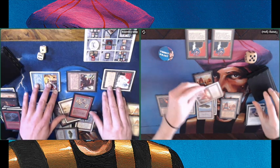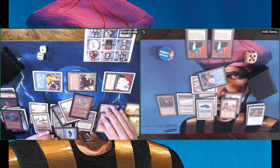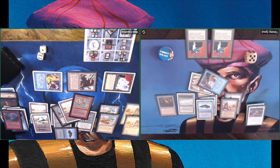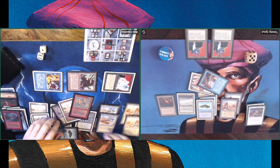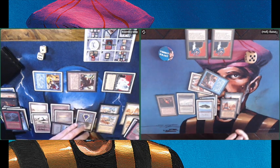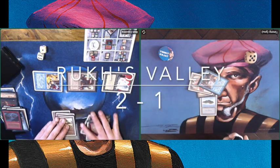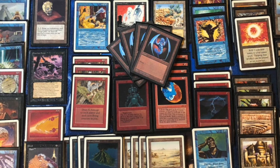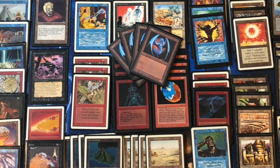Ron, congratulations — you've won this match, 2-1 for you. I'm pointing at my Ancestral Recall because that was the card I was hoping for — it's a great answer to Control Magics and Animate Deads. But unfortunately it wasn't there yet; I needed two more turns. Congratulations Ron on winning this, and thank you for this fantastic match. What a match, and what a beautiful deck built by Ron. I also enjoyed my brew — I've tweaked it a little bit since this game.